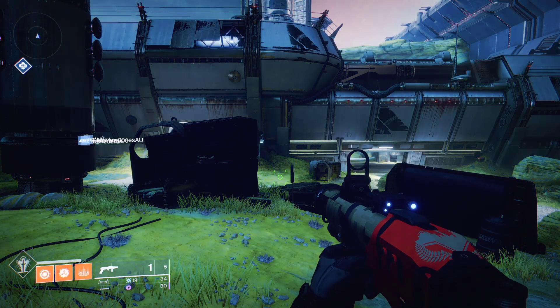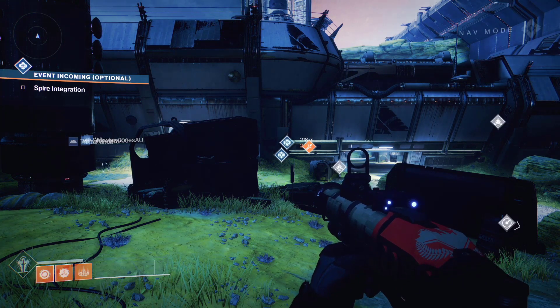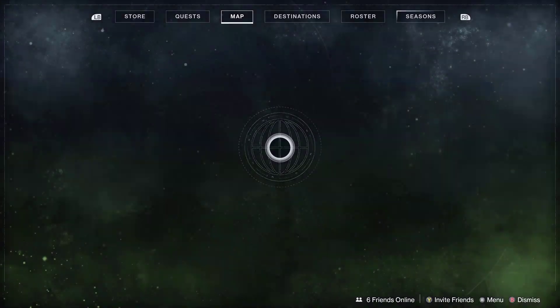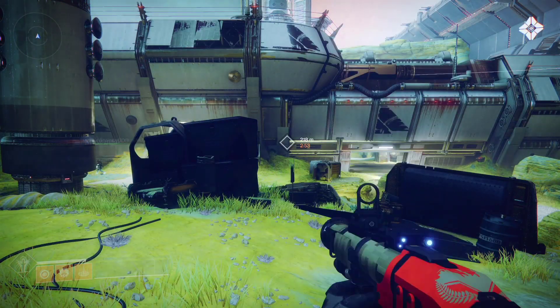Hey guys, this is Weds and today is June 19th 2020. Zero is here, he is currently on IO. Just fast travel to the Giants Car on IO and then get on your Sparrow to get to him.